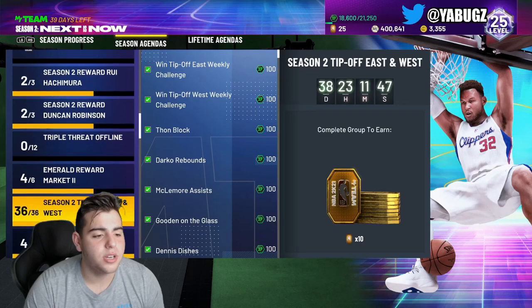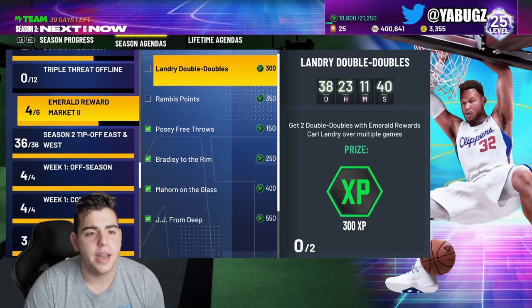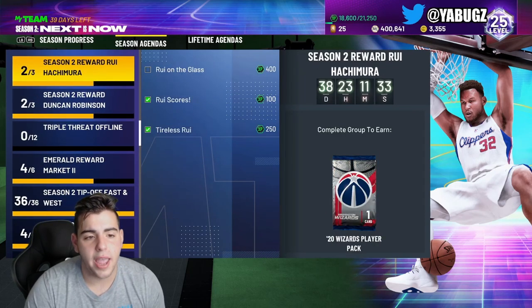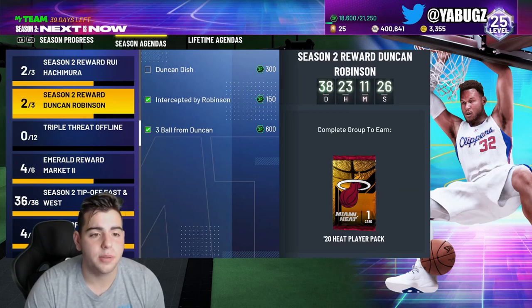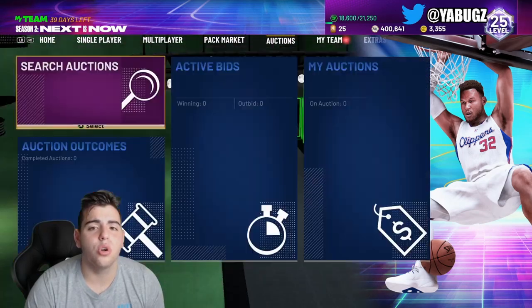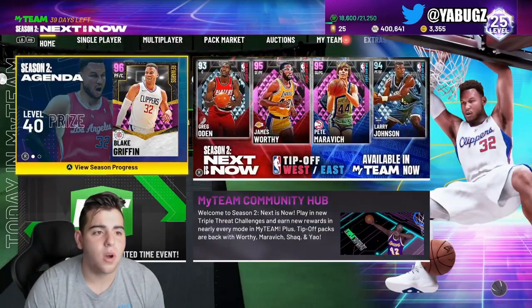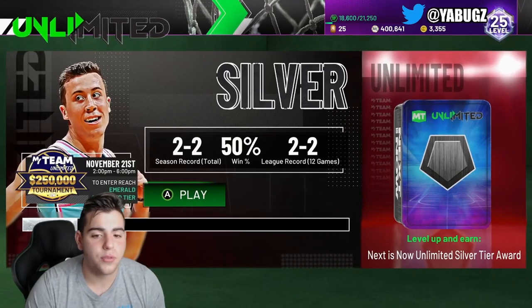For the 3-point shots, you need a certain amount of threes with Duncan Robinson and JJ Redick — I did the JJ Redick one and all I need is the Duncan Robinson one. For Duncan Robinson, all you have to do against any computer is run forward, step back with Duncan Robinson, and shoot the 3. It's literally an auto green — the computer never covers it. I did most of it in unlimited and it still works there. For solo challenges, you never want to run a God Squad — I ran a God Squad for my first two games and lost, then played with a trash squad and won.